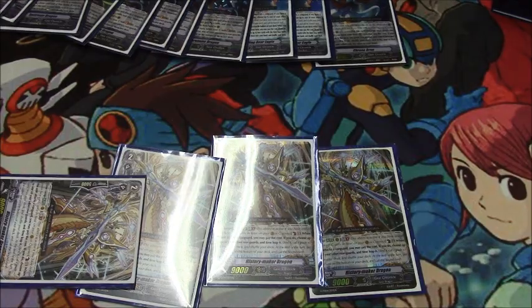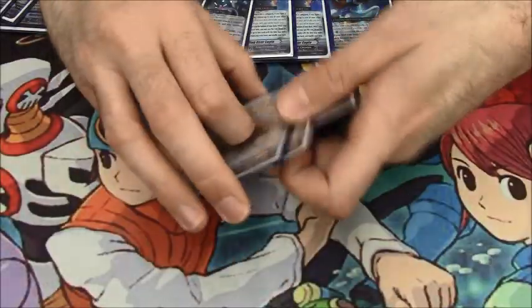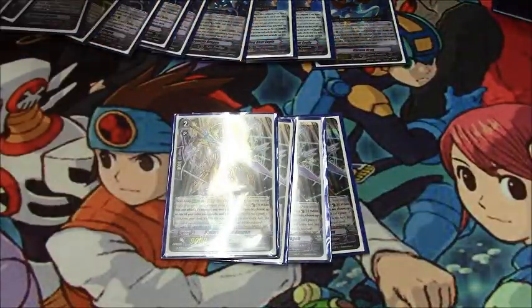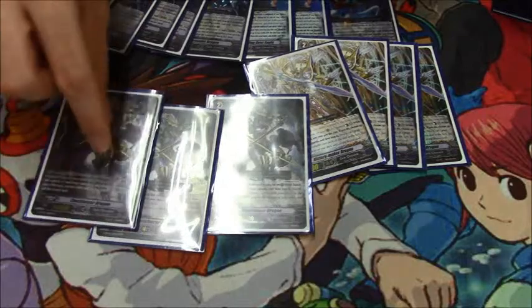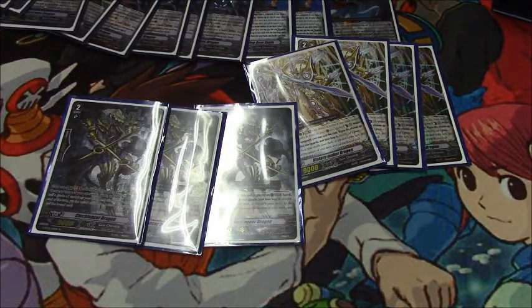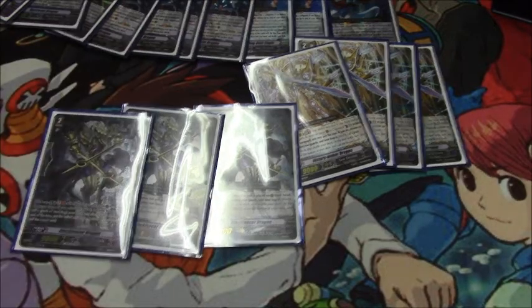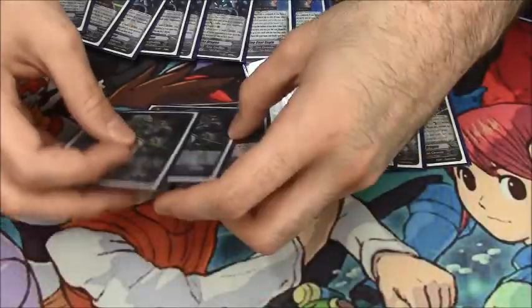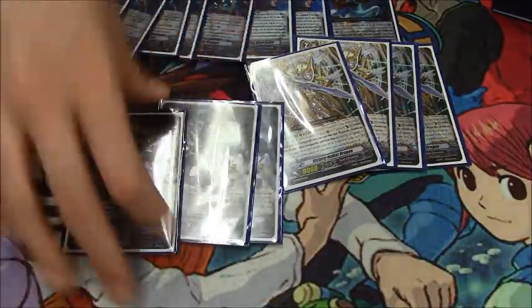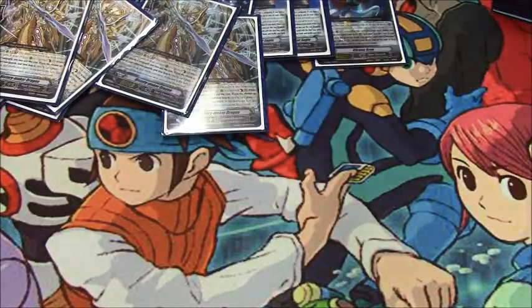History Mega Dragon is not as good here as in a pure Chrono Jet build, but it's a timely unit so you can search it. Lastly, three copies of History Maker Dragon — this thing is awkward but because it's a timely unit I'm running it as a search target. On call from hand, timely one of your units. It shouldn't be as rare as it is — it's a nice-looking SP — but that's it for the grade twos.